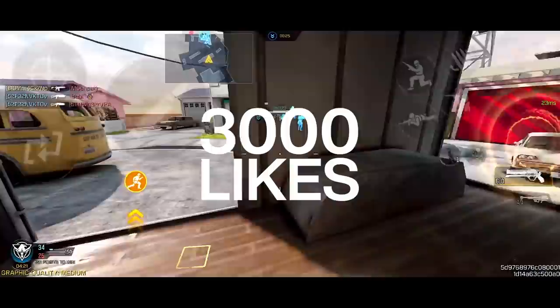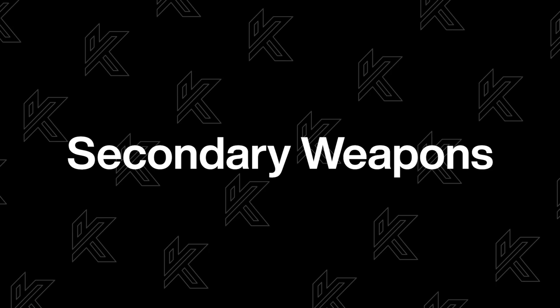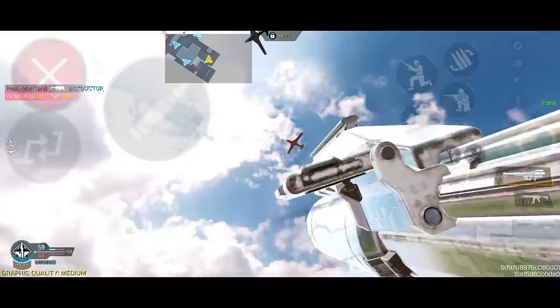If this video reaches 3,000 likes within 24 hours, I'll post my gunsmith builds down in the pinned comment and on Discord. If you live on another planet or galaxy, let me know which weapons you use for playing passive. Secondary weapons will be Shorty or J358. You can use Renetti or Deagle, but the first two are my preferred secondary weapons. If you want to play support and take down enemy scorestreaks, use FHJ or SMRS.